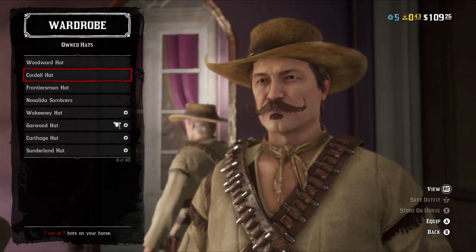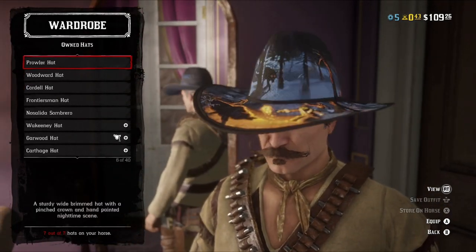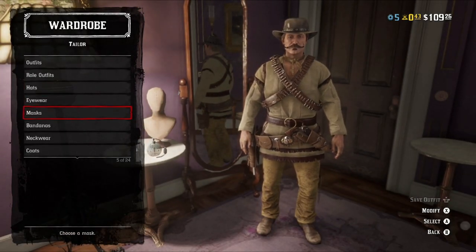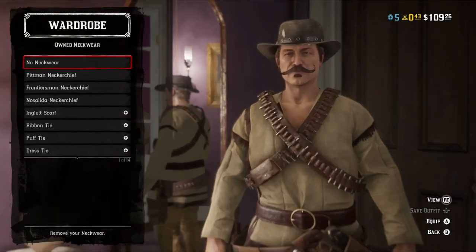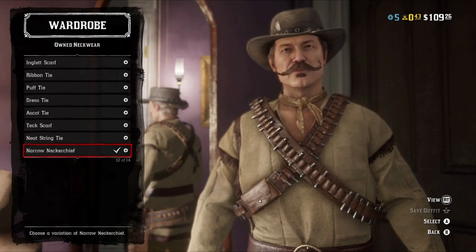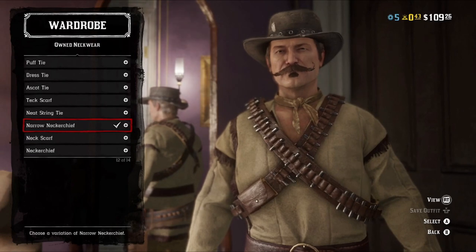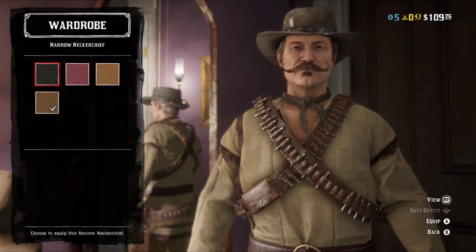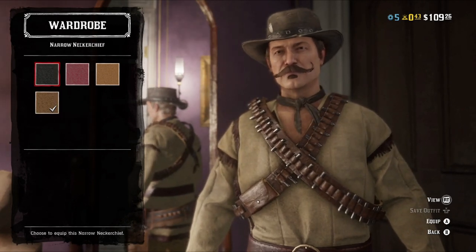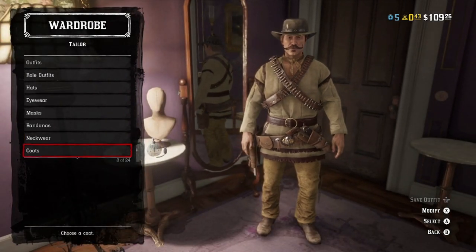There's also the cordial hat, which if it came in a darker brown I would say would be about spot-on, just for how wide the brim is. Moving on, no eyewear with this outfit, no masks, no bandanas. For neckwear, he is wearing what I can only call a choker, and while we definitely don't have anything like that, I do feel the narrow neckerchief in either black or darker brown would kind of help sell that look — dealer's choice on the color.